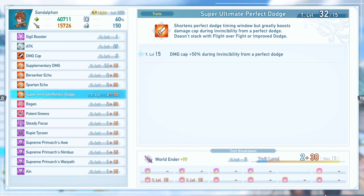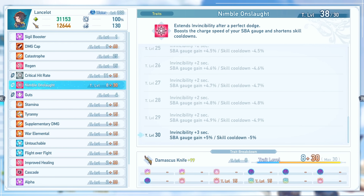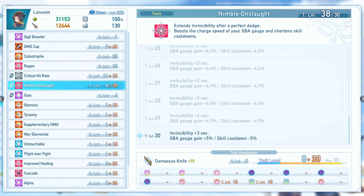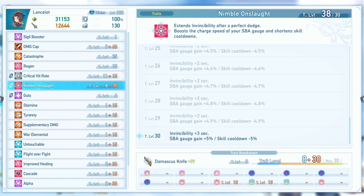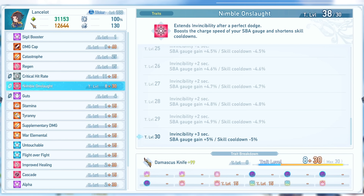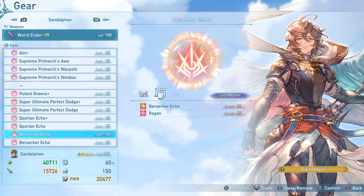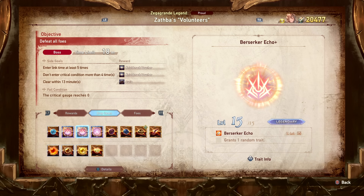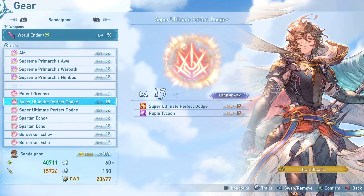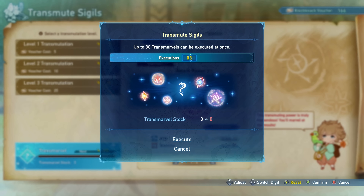To make Super Ultimate Perfect Dodge even more powerful, you could add Nimble Onslaught or Dodge Payback to your build, extending the invincibility period after a perfect dodge by up to an additional 3 seconds — though you cannot stack the maximum level of both together. Instead of only 3 seconds at 50% increased damage cap, you'd have 6 seconds. As for the plus versions: Berserker Echo Plus drops from Zasva's Volunteers, Spartan Echo Plus from Pageant of Might and Magic, and Super Ultimate Perfect Dodge Plus appears to come from the transmarvel, which has received quite a few changes with new drops.